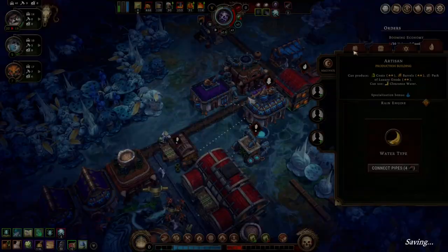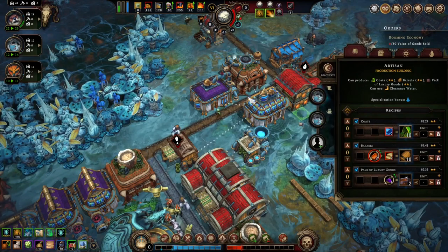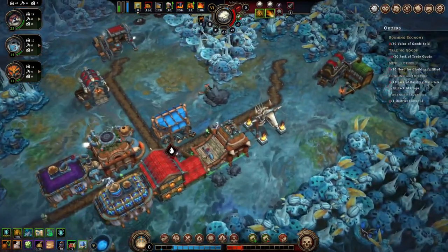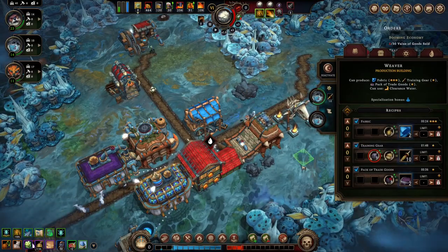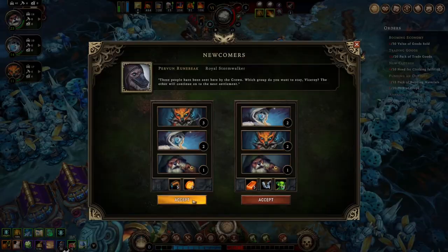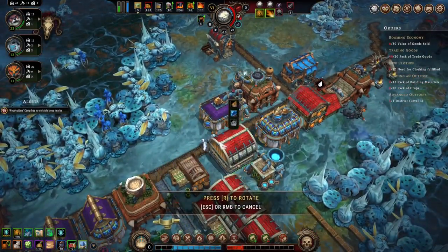I need some people to work here. Alright. What does the weaver need? They need fibers and stuff. Alright. Cool, we got more pipes. Maybe a small warehouse here will help things.